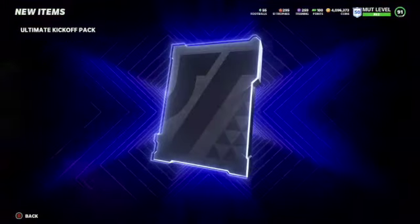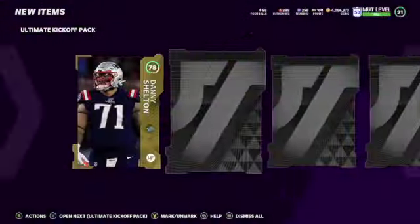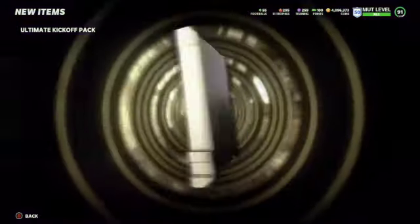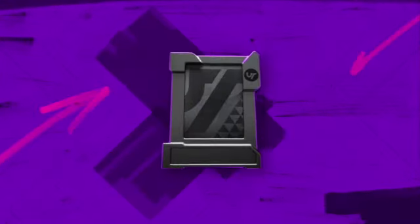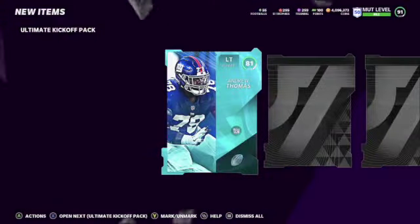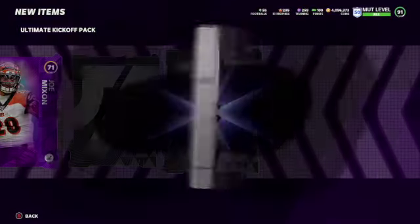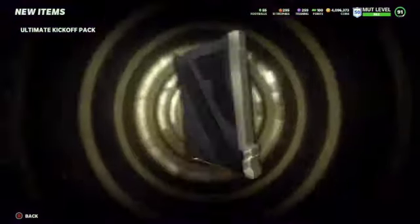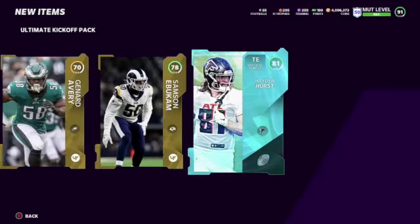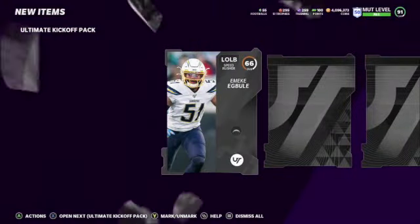We get a power up there and an 81. Come on, give me some good ones. We get a gold — Danny Shelton — and an 81 Isaiah Wilson. Let's get into the fourth pack. Fifth pack we get an 81, then — wow — we get a power up Joe Mixon, and we get Clyde. He's supposed to get an upgrade soon, we've been hearing a lot of talk about that. Two in this pack, so that was pretty good. We get an elite 84 Tom Brady, and an 81.